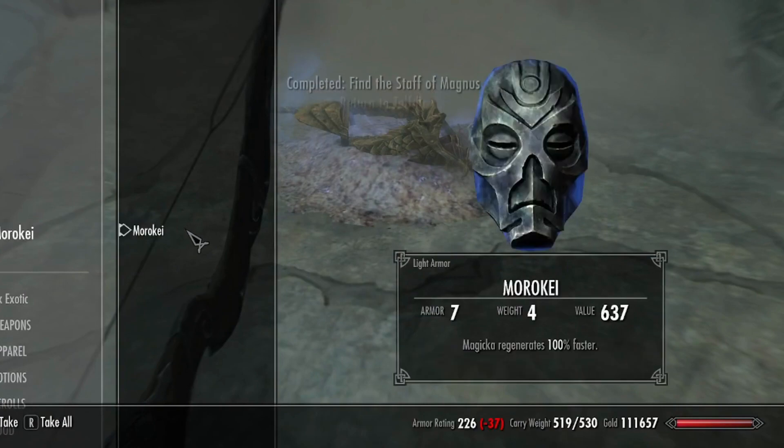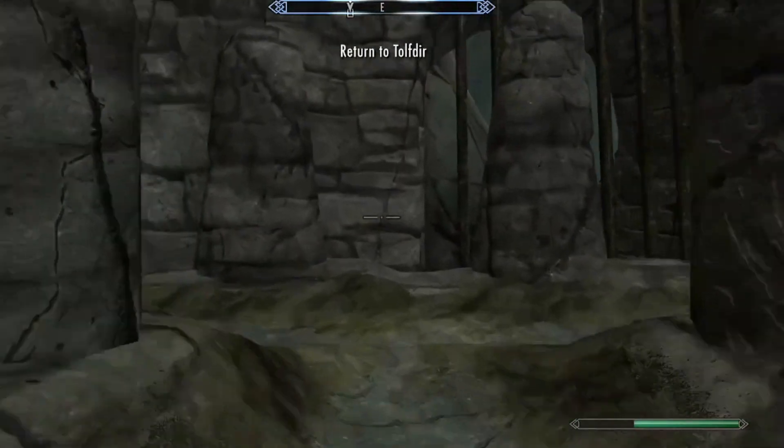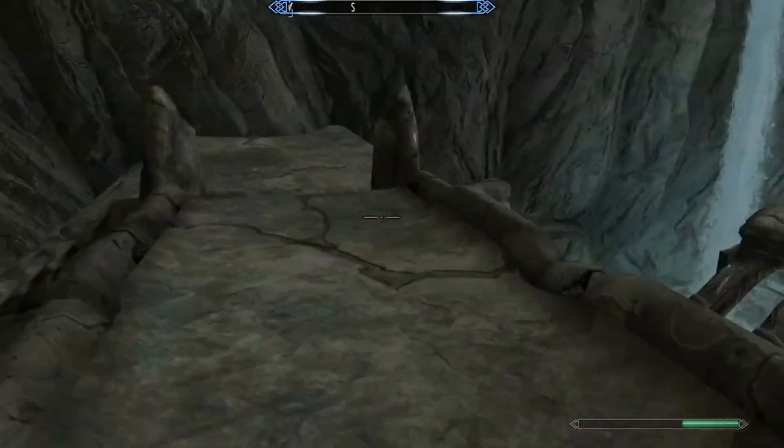The Staff of Magnus and the Archmage mask — there it is! Magicka regenerates 100% faster — I'll take it. Now we go back, return to Tolfdir, and save the College. I think yeah, let's do it.